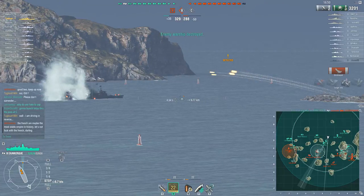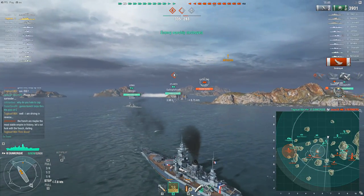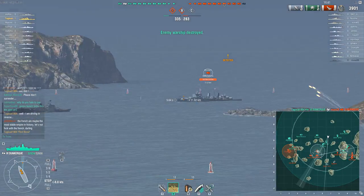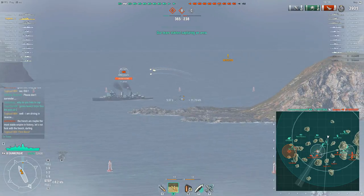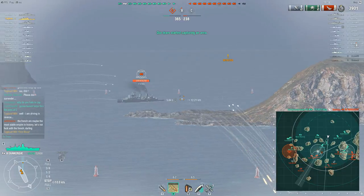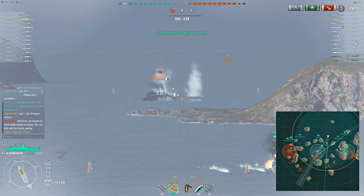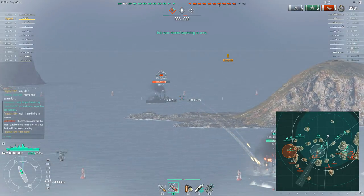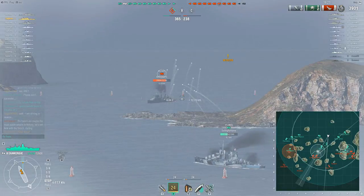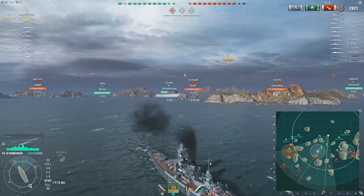In this case there aren't any destroyers nearby that he knows of, so he's able to sit here relatively unmolested. There's also none of the enemy battleships here yet, although it looks like there's a Bayern heading this direction. That's important with the Dunkirk because the bow armor is particularly vulnerable to being overmatched by the Warspite, the Bayern, and the Mutsu.